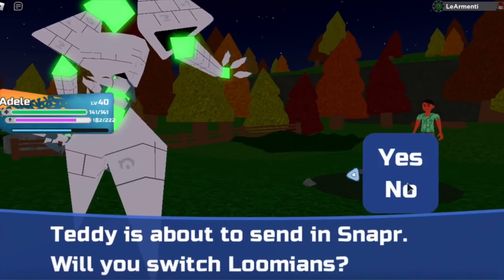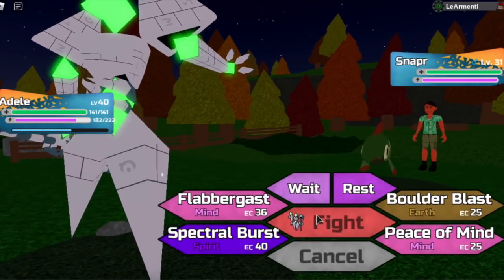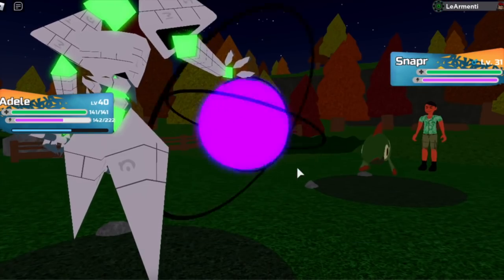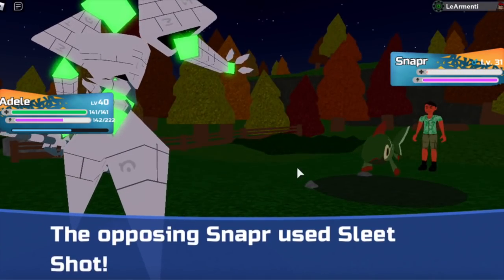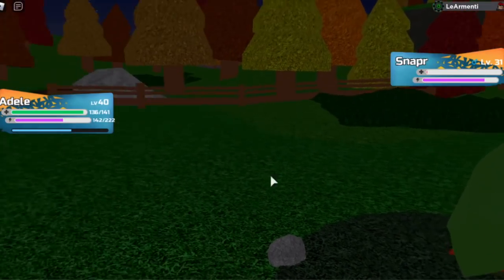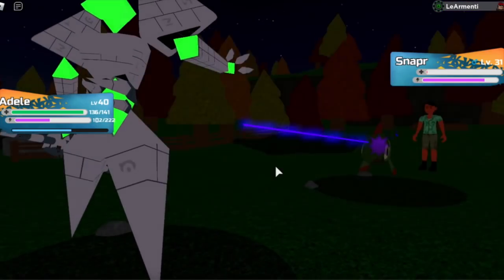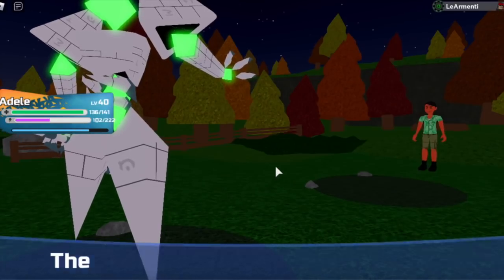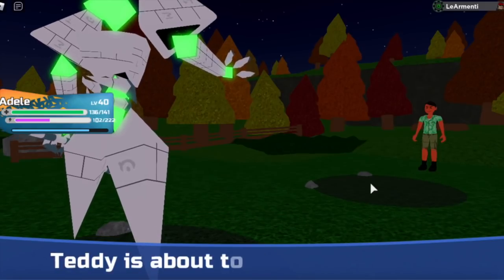Now they're going to send Snapper. Teddy has a total of four different lumens, so it's actually very easy to grind this trainer — much better than re-battling the other trainers. Rest in peace Hayden, rest in peace Jenna — no one goes back to them now that we have Teddy. Let's use Spectral Burst again, and Snapper has fainted! We got 1,147 experience boost — that's a lot!